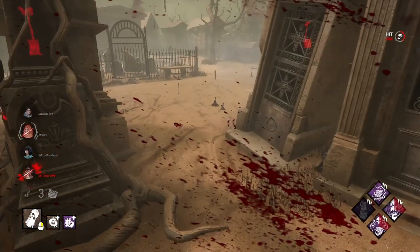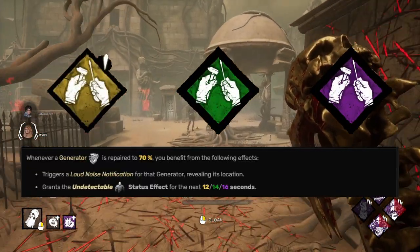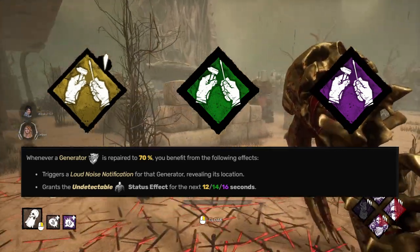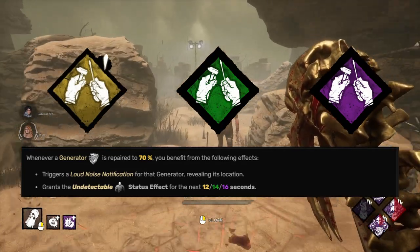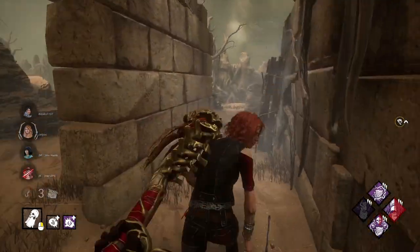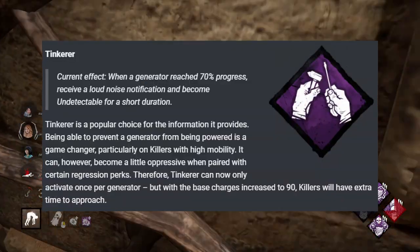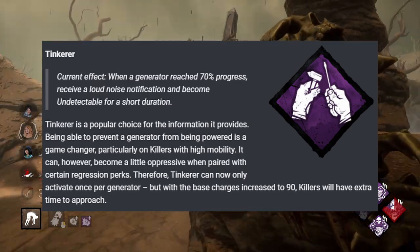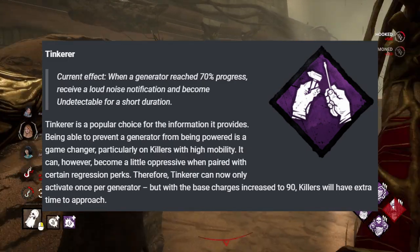Next up is Tinkerer, which is a pretty good one. The way it works is once a generator gets up to 70% progress, the killer gets a loud noise notification and becomes undetectable so they can go over there and stop that progress. It's typically paired up with Hex Ruin so that as they chase the survivor the gen regresses, allowing them to get within Tinkerer range again. However, because of that oppressive combo, they're now going to state that a generator can only be affected by Tinkerer once per trial. I don't see people using Tinkerer nearly as much, but with gens taking 90 seconds longer, that should still help it.